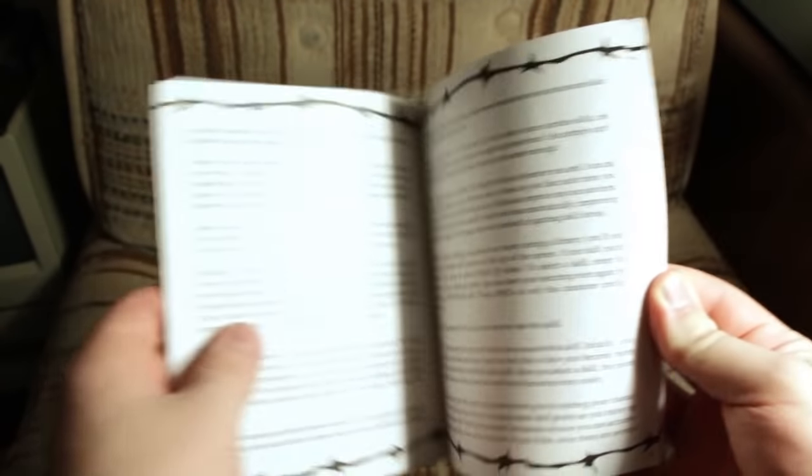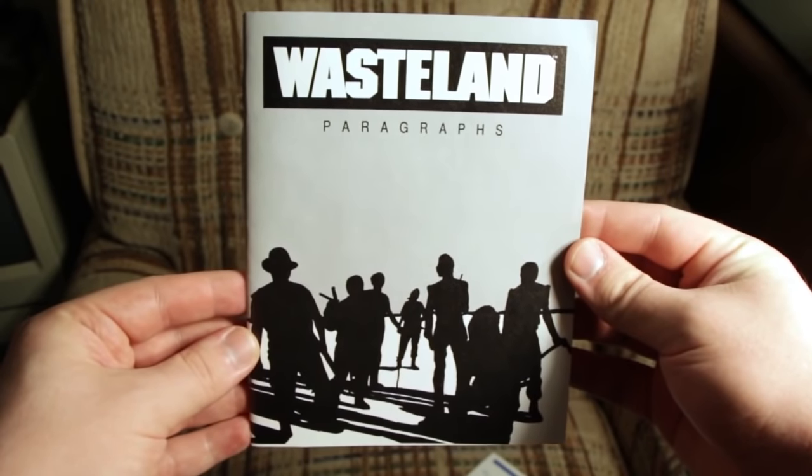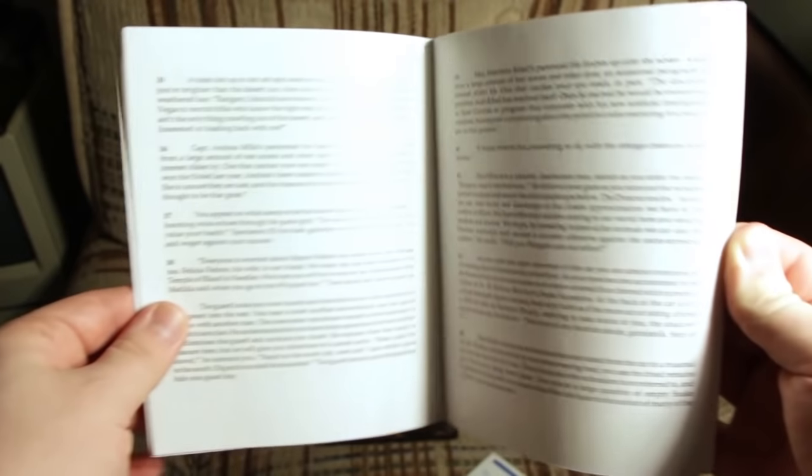You also get the manual, which details all the information you need on how to install, play, and understand the game and its bountiful options, and a booklet called the Wasteland Paragraphs. This is not only entertaining, but it's also the game's copy protection, since there is nothing on the disks stopping you from copying that floppy.